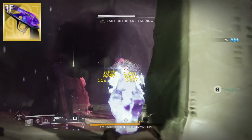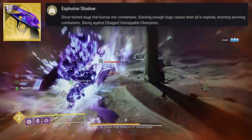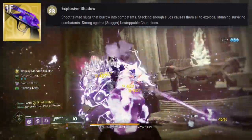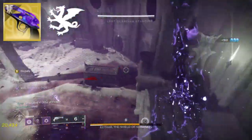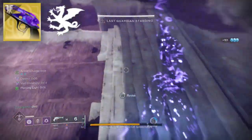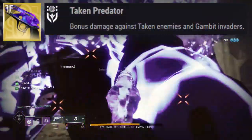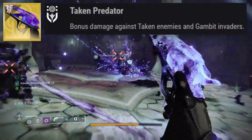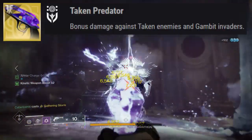With how Malfeasance works, we're going to be shooting tainted slugs that burrow into enemy combatants, and stacking enough of these slugs causes them to explode. That's going to be getting buffed by Vorpal Weapon from the catalyst, which makes this thing a bit of a monster. Another cool thing about the Malfeasance is that it does bonus damage against taken enemies as well as Gambit Invaders due to its Taken Predator perk. Anytime you're in an activity with a lot of taken enemies, this gun just dunks on them, flat out.